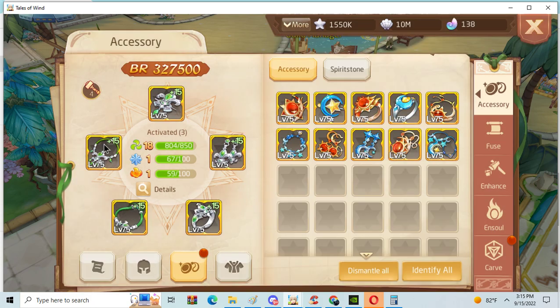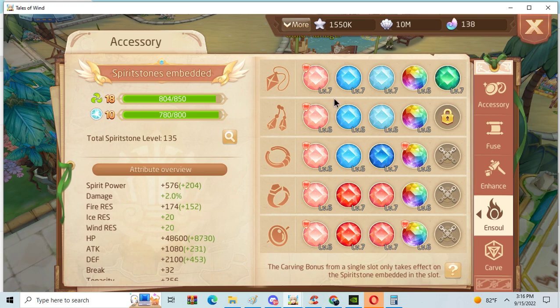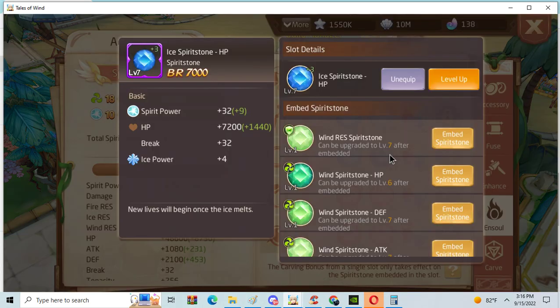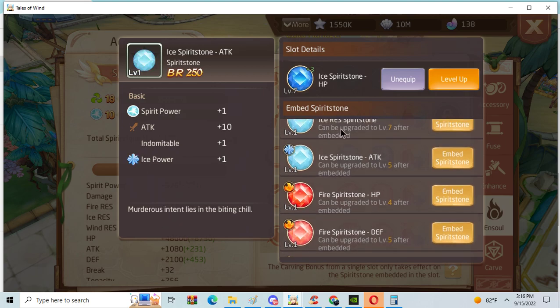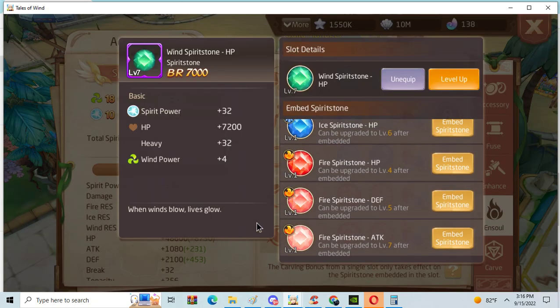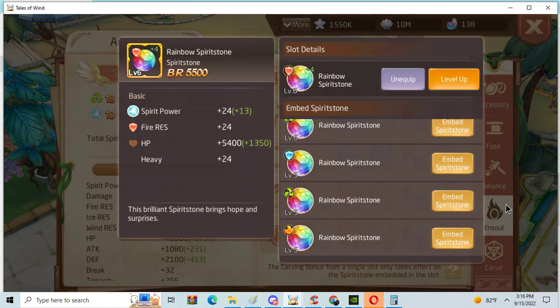Dodge accessories, but plus 15 accessories is kind of low. Lines are alright. He might get to plus 20 wind when he's plus 18. Carve is kind of low, but priests honestly don't need carving — tenacity is more important, so he's rocking all tenacity stones.